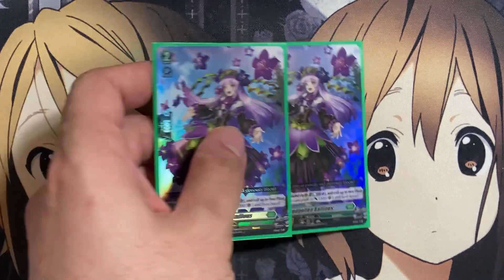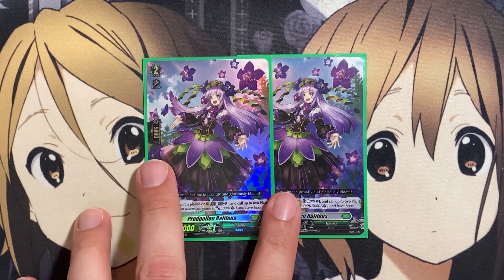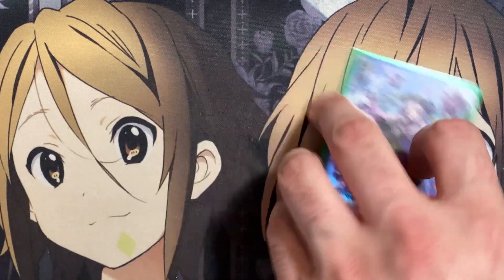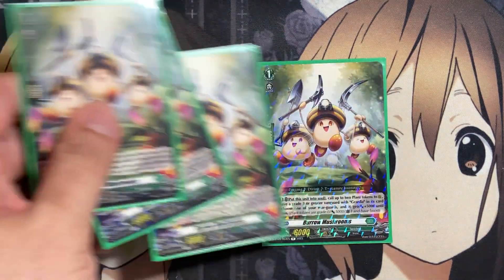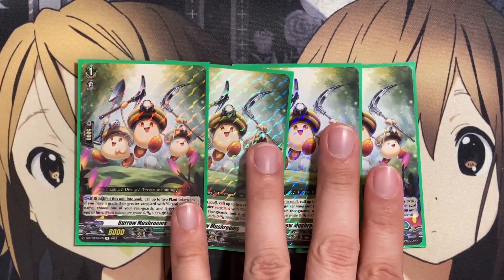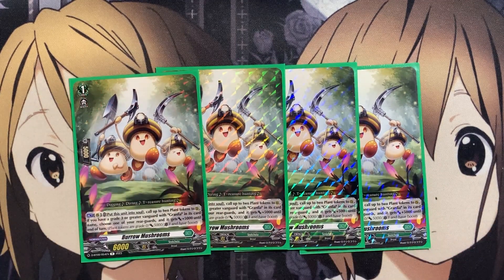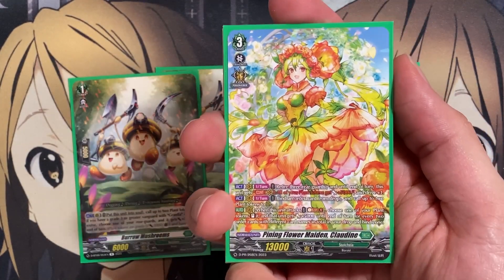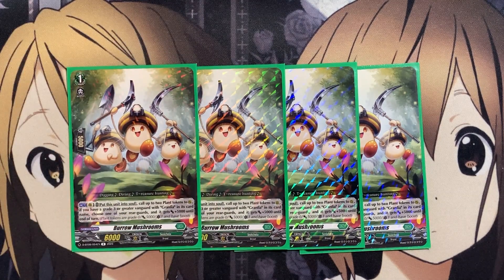For our only Grade 2, I run two copies of Prod Pollen Raphilus. When placed on rearguard, you can Soul Blast 1 and call two plant tokens, giving you more tokens to use — including the token needed to re-stand off of Claudine for that re-stand power. I like Raphilus because you also have another rearguard on top of the two tokens called out. For Grade 1s, I run four copies of Burrow Mushrooms. From the rearguard, you put this unit into the soul and call up to two plant tokens. The other effect revolves around Granfia, so you mainly use it for soul buildup since you'll be Soul Blasting quite a lot for Claudine's attacking power.